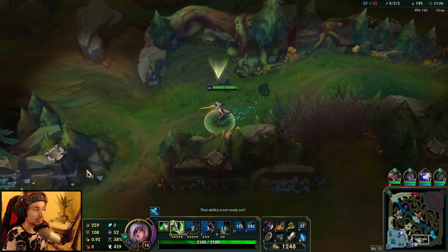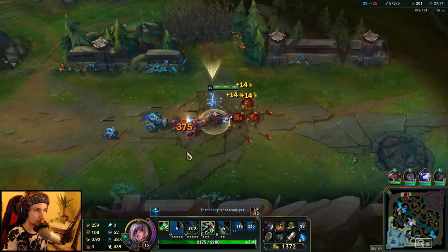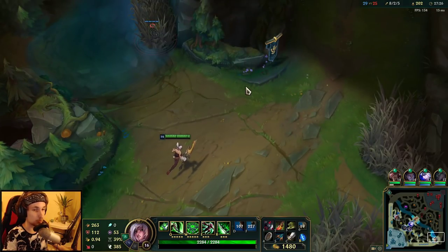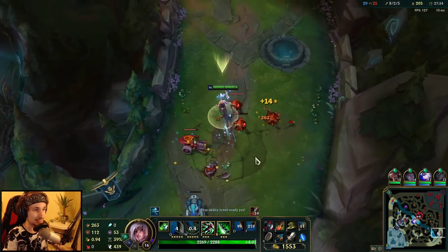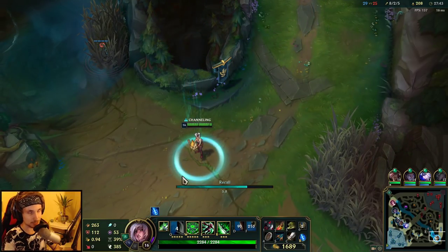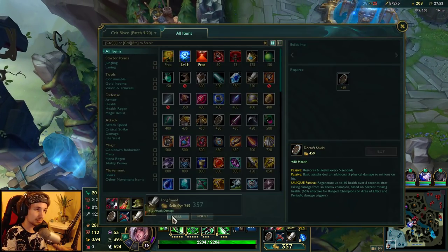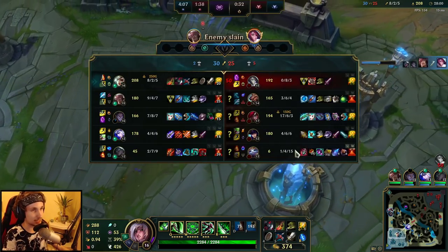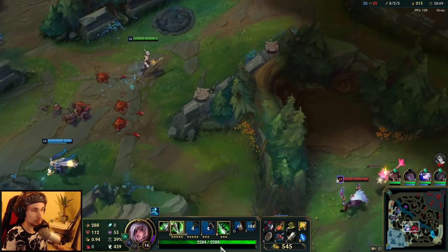We'll get Hex Drinker soon and that's going to help me survive against Katarina. I might consider buying Last Whisper first because that helps me 1v1 Vayne, which is more important at the moment. But since my teammates are feeding really hard, I might have to group up and buy Hex Drinker first - if I leave my team right now they will get caught and die. Hex Drinker is risky because I need Last Whisper for Vayne and Udyr, but Katarina has Zhonya's so they're both really important.